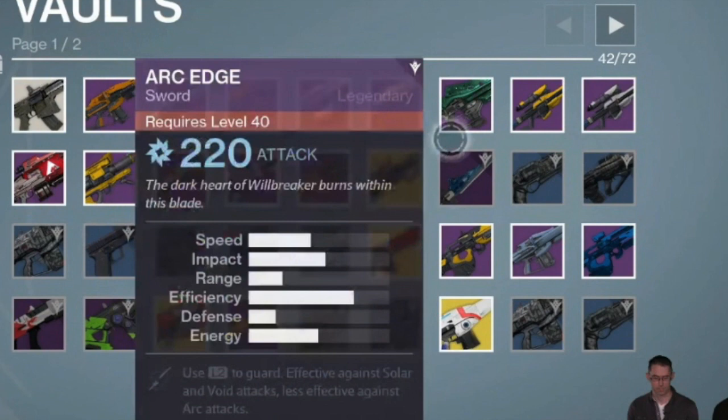And energy — I honestly have no idea what energy could mean, unless it has its own special super ability like an attack, almost like the sword of Crota.